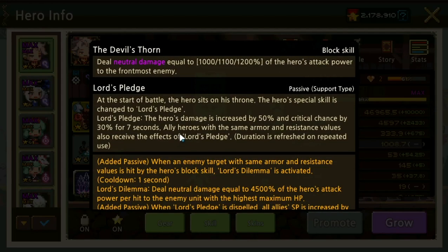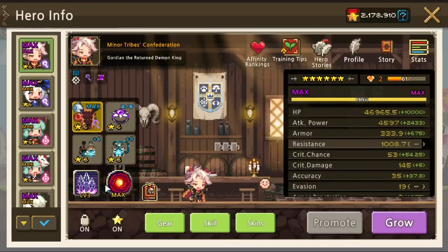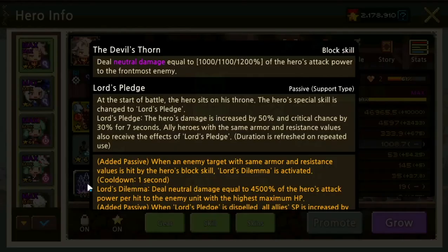The important part is Large Pledge. This time we have two parts: the hero's damage is increased by 50% and critical chance by 30% for seven seconds — this replaces the special skill, so just make sure you put any special skill here. The second part is that ally heroes with the same armor and resistance values also receive the effect of Large Pledge.